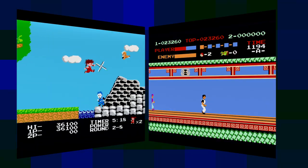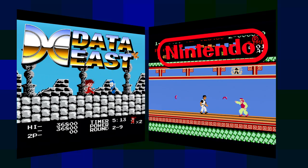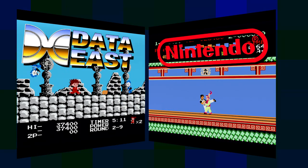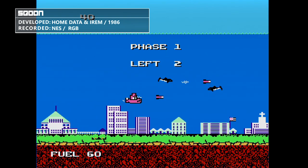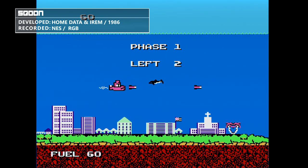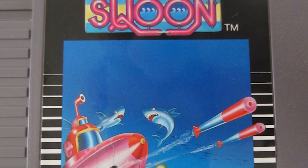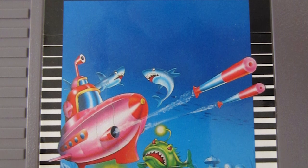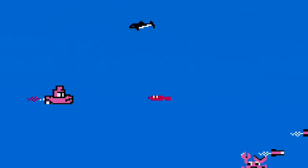After licensing some of their biggest titles to other developers who would then handle the releases in the US, Irem finally took the plunge with Scoon. Developed by Home Data, this obscure little title has you taking control of a tiny pink submarine who is out to save the world from invaders from the planet Neptune.